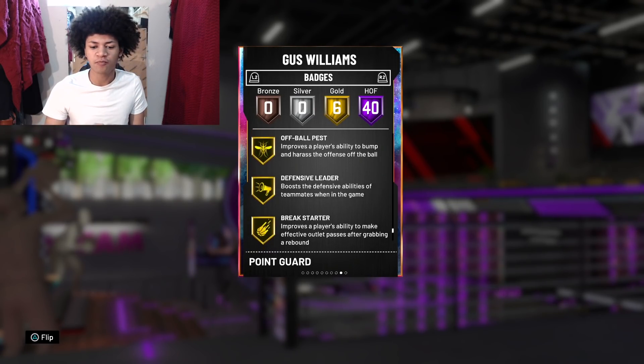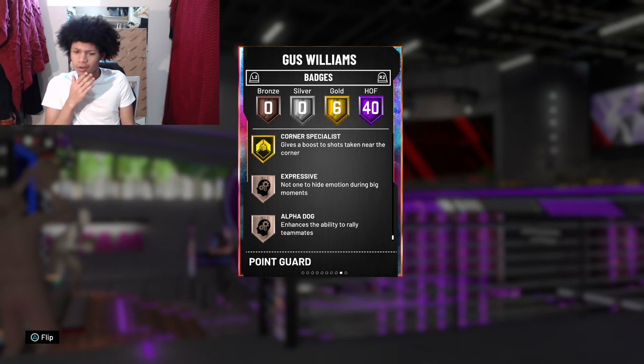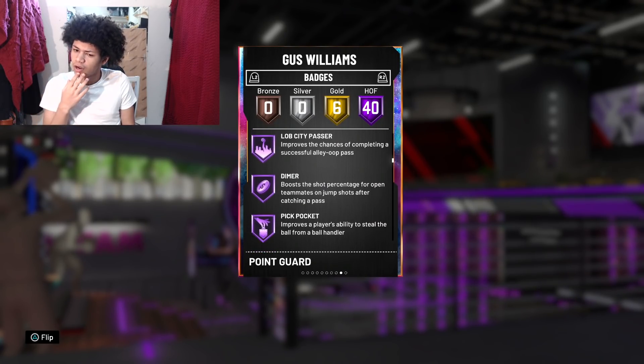His six gold badges are: pogo stick, dead eye, off ball pest, defensive leader, break starter, and corner specialist. For some odd reason, this man does not have range extender — that's very very weird that he does not have range extender at all.